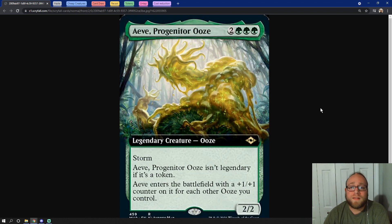Overall, Aeve is a monster of a card. This deck is going to allow us to play a ton of creature spells, storm off as much as we absolutely can, and then just overrun the board with a ton of creatures and swing in for the win.